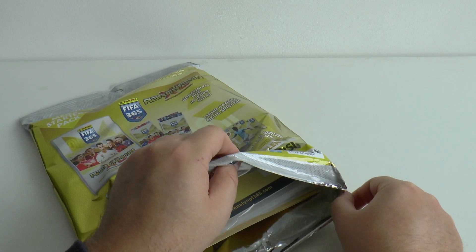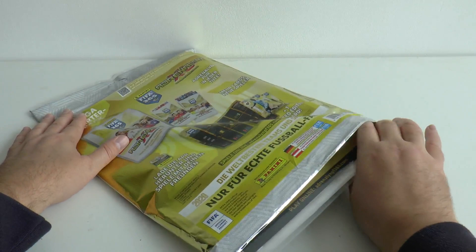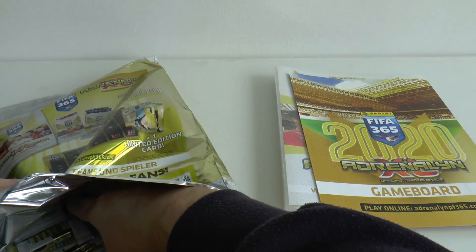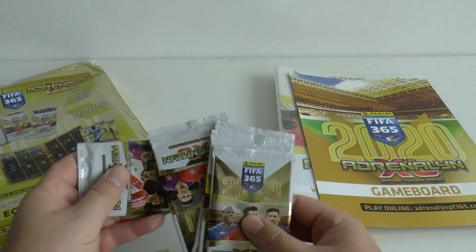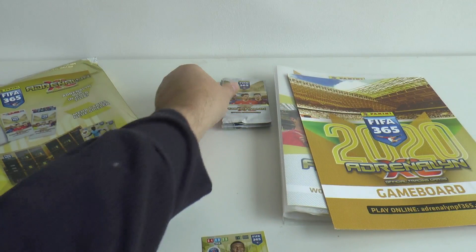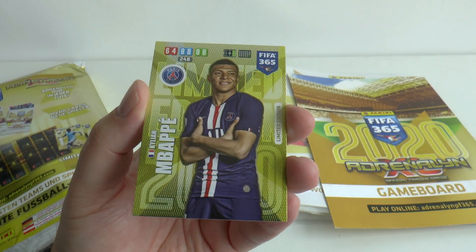Hopefully we don't get the binder stuck to the sticky part again like last time. Look at that lovely job — let's grab everything out first though. Here are our packs. We'll save the packs till the end. First up, we'll take you through the exclusive limited edition card which is inside the starter pack.